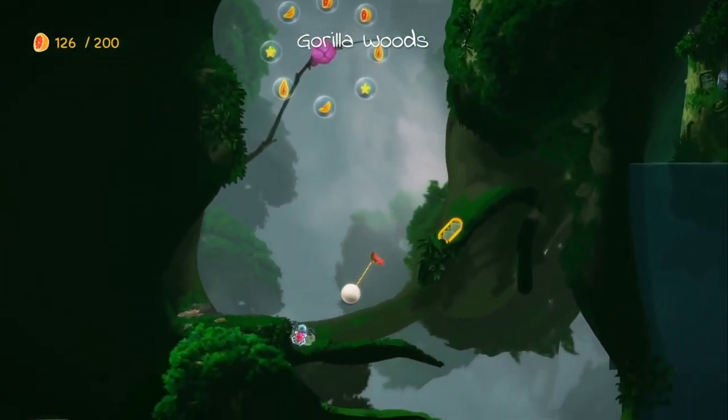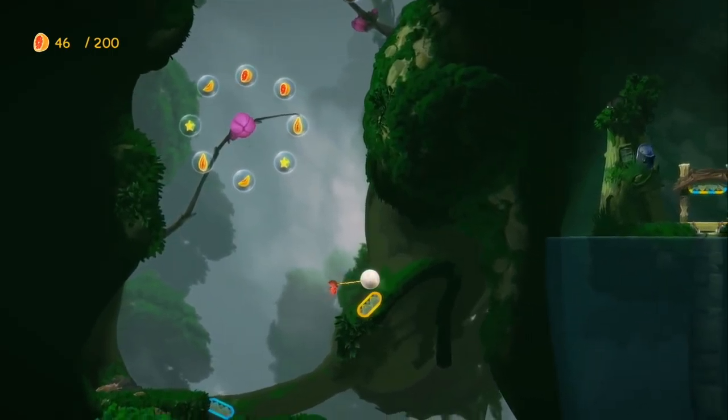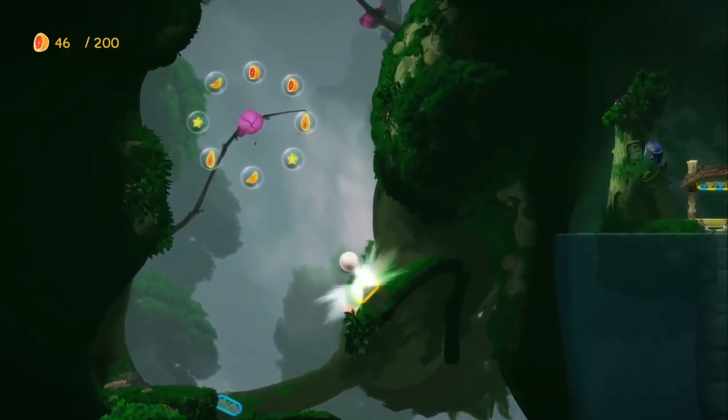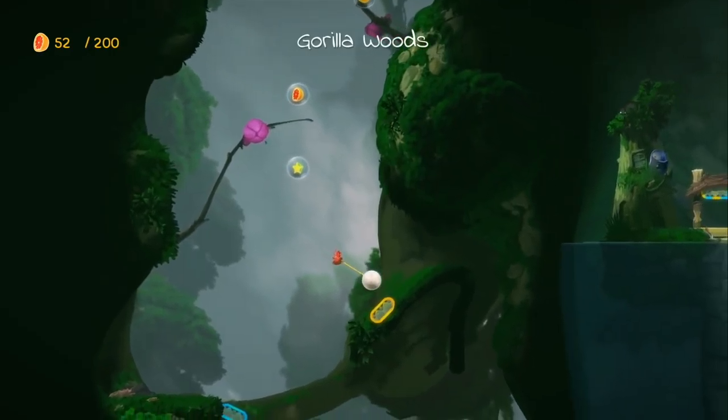Couple this with an aesthetic that's as cute as a button, and in Yoku's Island Express, Villa Gorilla have delivered a triumph that plays as well on the Switch in portable mode as it does while docked to your TV. For our money, it's certainly going to be one of the most delightful and enjoyable games of the year.